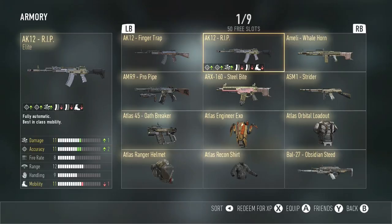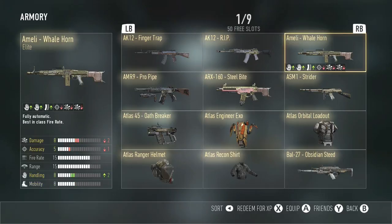Next, we have the Amelie Whalehorn. I don't really like this weapon that much. Minus two damage and minus one accuracy really hurts this weapon. If this was like plus one accuracy and minus three damage, that wouldn't bother me at all. But the accuracy really needs to be up on this weapon.